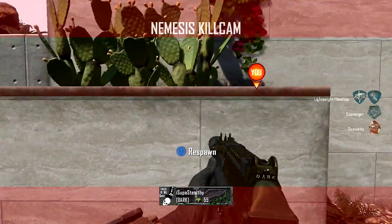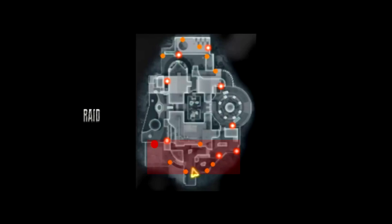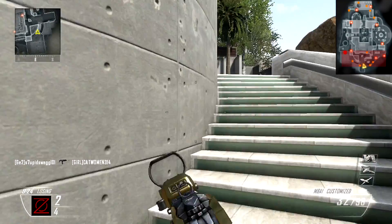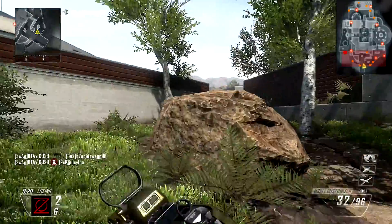Where I spawned here is actually where I want to be on this map. This highlighted rectangular area is where I want to patrol, so spawning there was actually a good thing — I don't have to run clear across the map. You want to pick an area of the map to patrol, and this is the area I prefer on Raid.